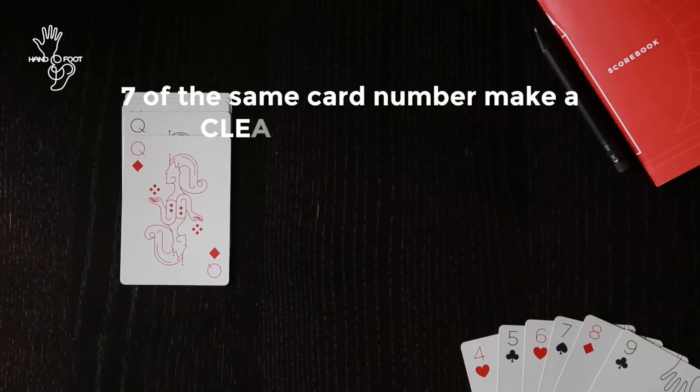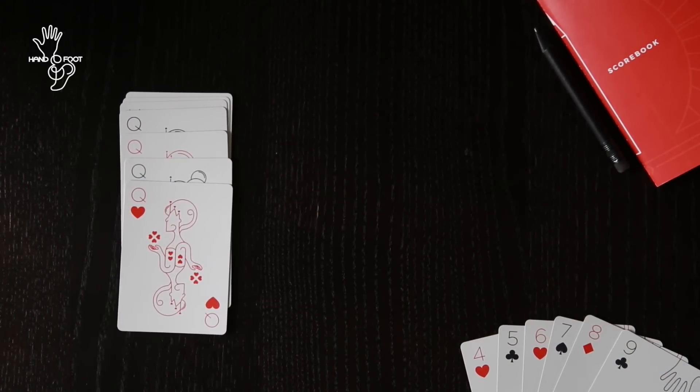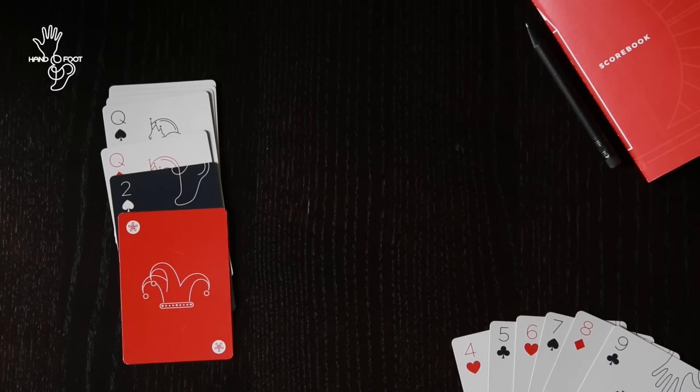7 of the same card make up a queen meld which is worth 500 points. A dirty meld includes wilds, but the number of wild cards must always remain one less than the actual card itself.